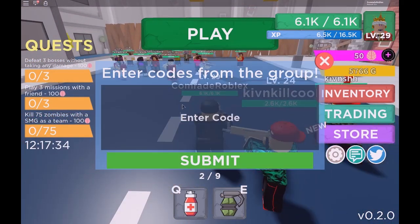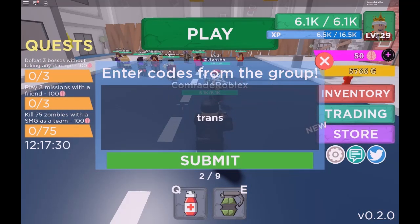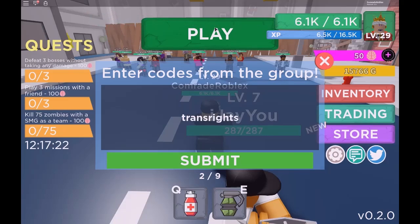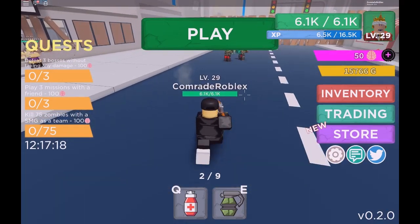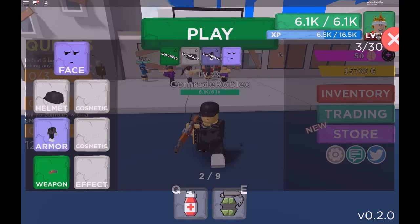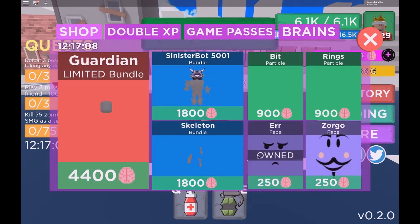The first code is France Right — this gives you about 10,000 gold, which is very useful for upgrading stuff.